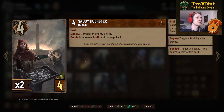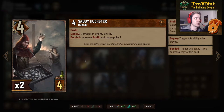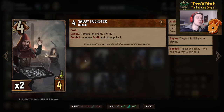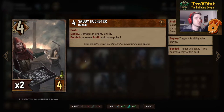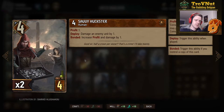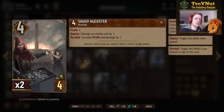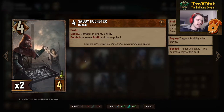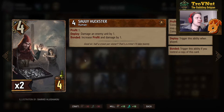Next we have Syndicate's Savvy Huckster — four provisions as well, four power, one profit — and on the ploy you damage an enemy unit by one. If bonded, so if there's another one on the board already, you increase the profit and the damage by one, giving you two coins and two damage for eight points on the bonded unit. So that's basically the theme with the four-provision cards: they'll mostly have bonded, and if you have two of them they'll almost always go around 14–15 points in total.